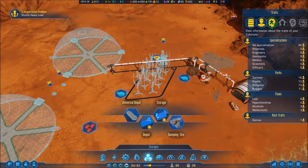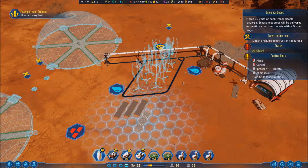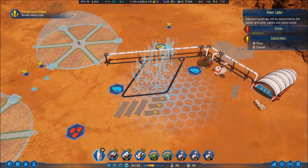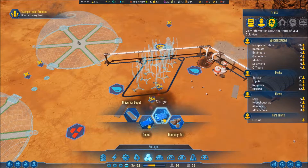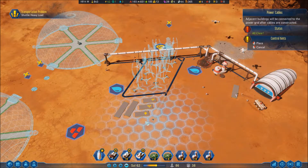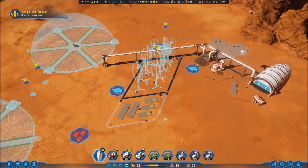I need to stop being so obsessed with the tidiness, but I can't help it. So we've got that set up — which means I want a few universal depots in the middle. Let's do like three and reserve some for concrete, metal, and also obviously food because they are going to be producing food. You're probably thinking 'why are you doing this, it's wasting space.' It's just a force of habit.